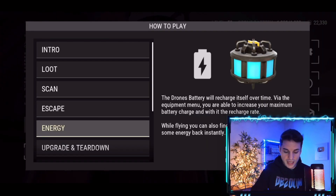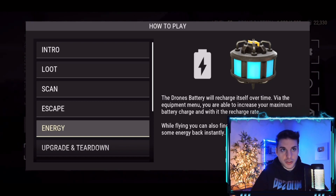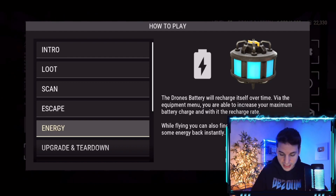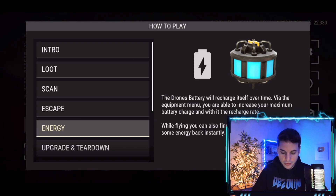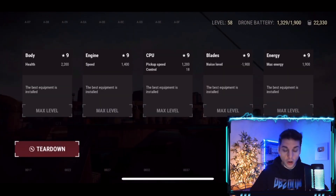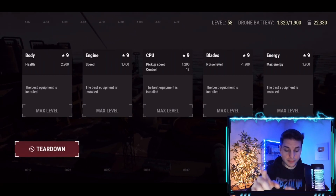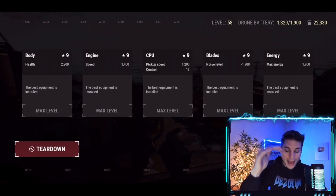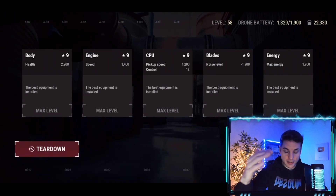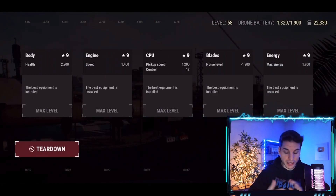It says here: how to get energy — the drone battery will recharge itself over time, about 24 hours for a full recharge. But you can increase that a lot faster. Via the equipment menu you're able to increase your maximum battery charge and with it your recharge rate. If you go to Equipments, the upgrade on the right-hand side is called Energy — you can upgrade it all the way to level nine, which increases your drone battery to 1900 and also speeds up the recharge rate so it takes less than 24 hours.